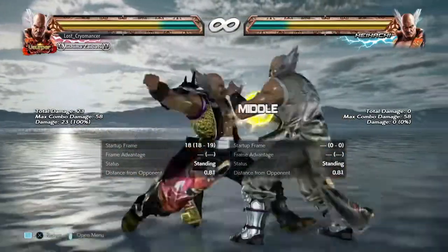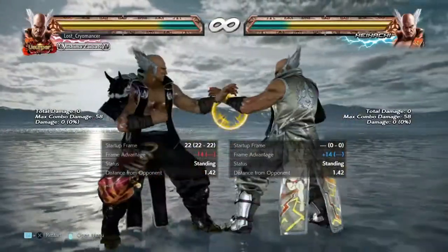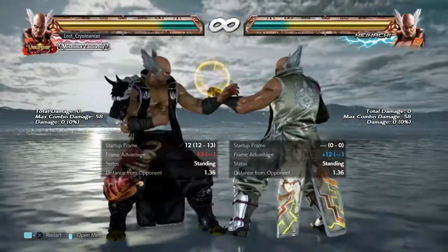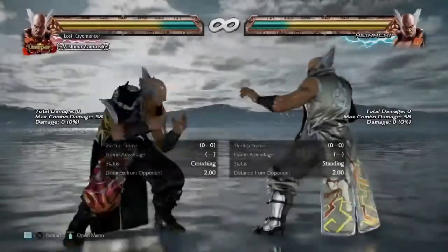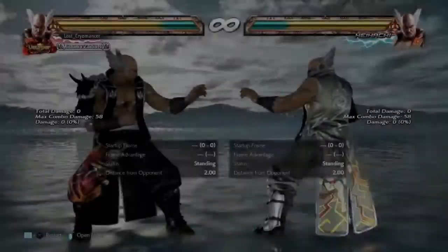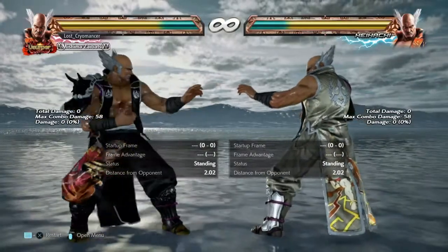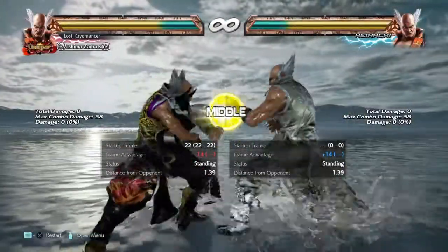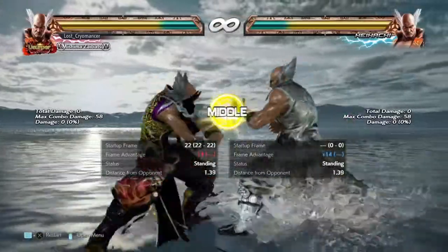Then you have wising 3, 1+2 — both options aren't safe. You can't really hit-confirm this either, because if you delay just one second that'll come out and they're both unsafe, especially the ender. So I wouldn't really recommend using this option, but it's there in case the opponent does something — you can get a full combo off it.